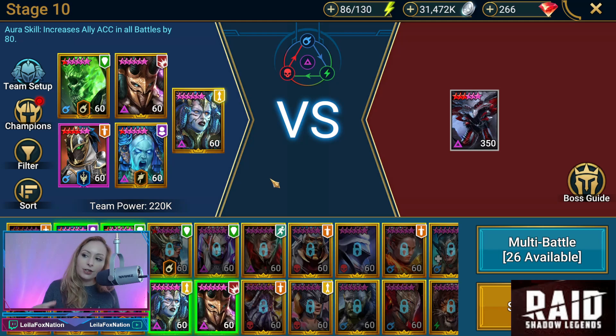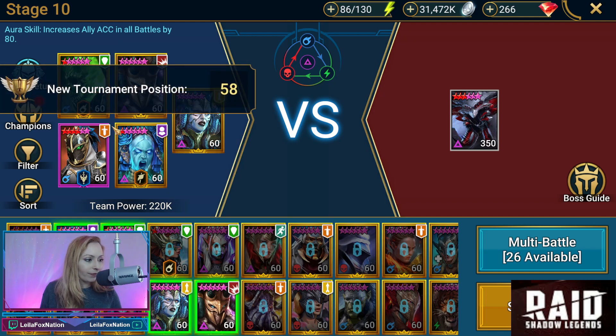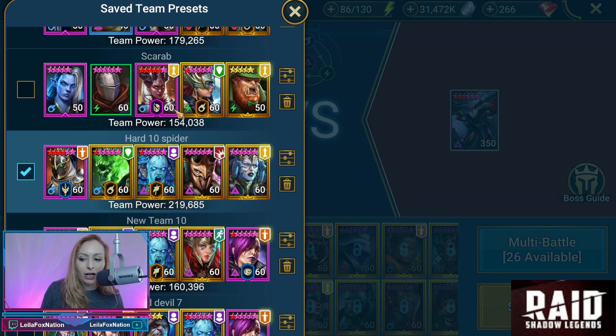All right guys, here we are. Here's our team for Hard Spider Stage 10. You can see that Mithrala is in the lead for ally accuracy in battles by 80. We have Akrizia, Siffy, Mitchie, and Royal Guard. Hang on, I'm going to hear a new tournament position — I don't want to click on that and have it kick me out. So let's check the presets before we hop in.